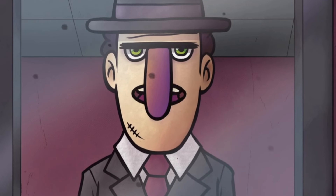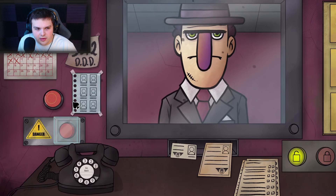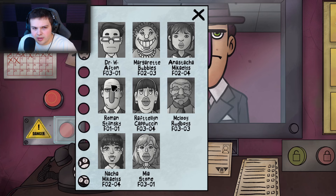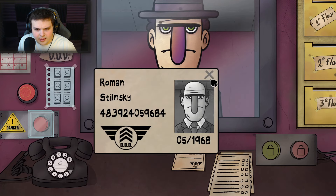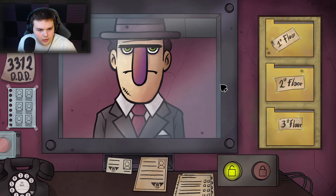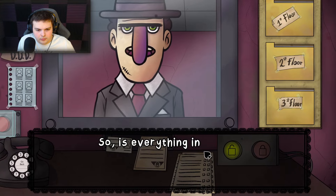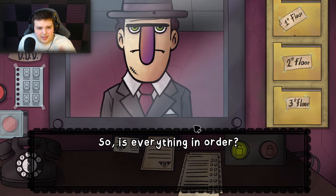You don't look right — something's not right with you, man. Let's see — he is on today's list. I want to see what's under that hat. ID 8392. Stilinski — Roman Stilinski. He's an accountant, scar on right chin, and he is on today's list. So I guess everything's in order — just get out of here.